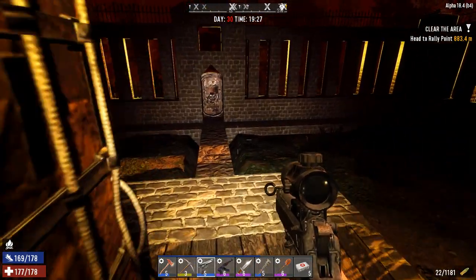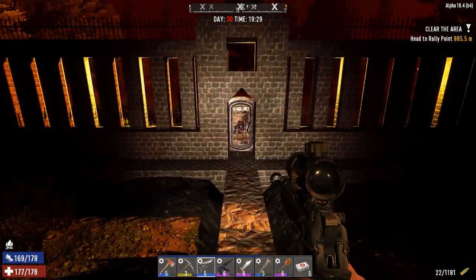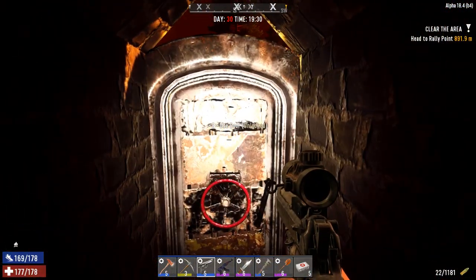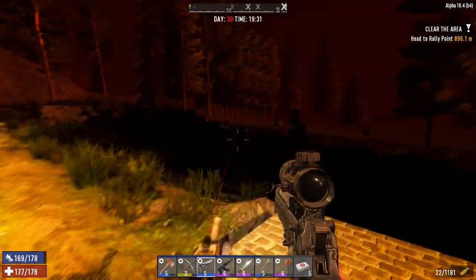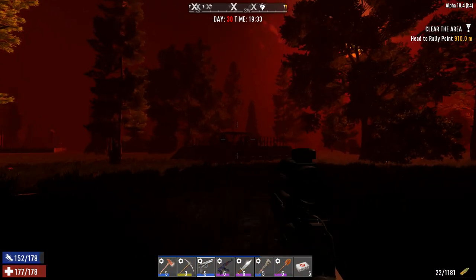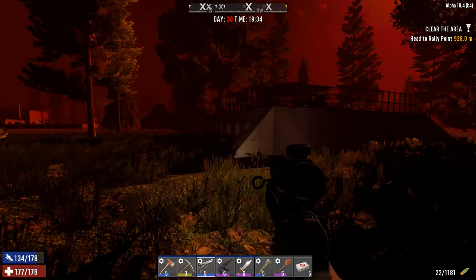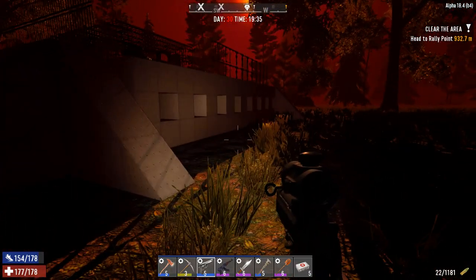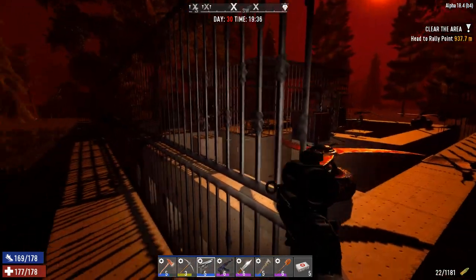We need to get over to our horde defense base. With the 120-minute day cycle giving me plenty of time to gather goodies, I was able to build this horde defense base. It's getting really close to blood moon time. It's a pinwheel design — there are ramps that lead up like this.